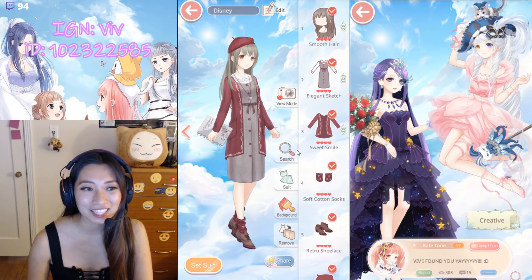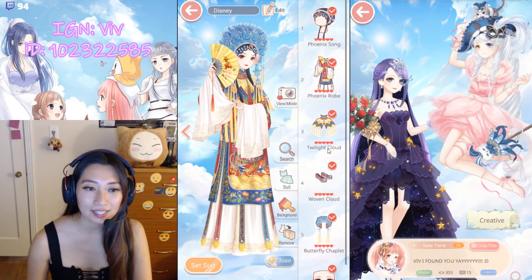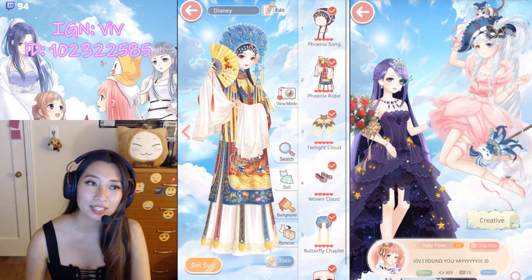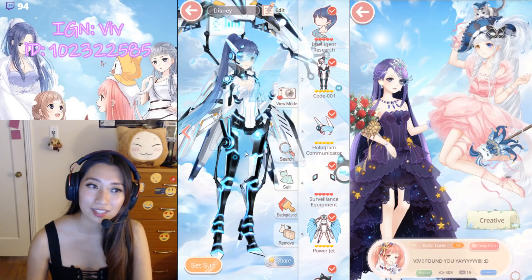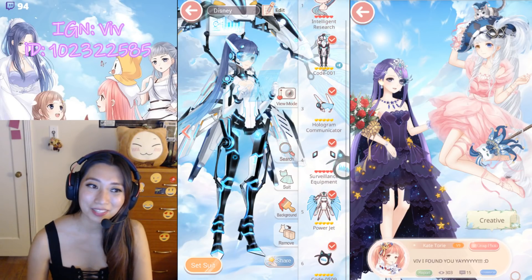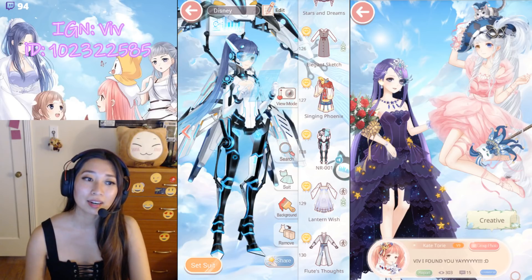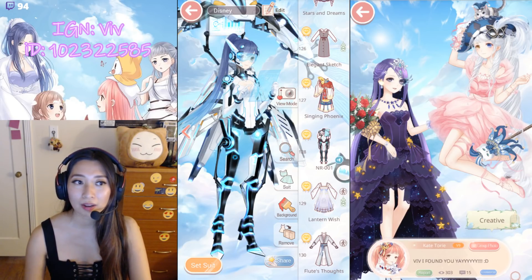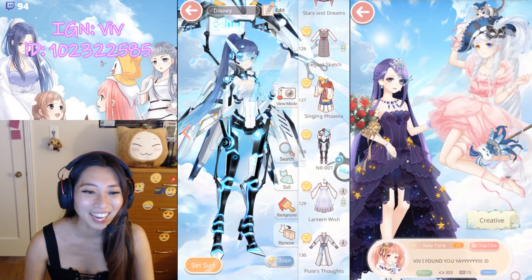Elegant Sketch — also from the association. Two more colors I do not have. Singing Phoenix is next — this is from the Chinese Opera User Shop Pack. NR001 — she talks! This is a recharge suit and she has dialogue when you click her. I have a video of all of the words that she says — she actually says several phrases, so if you want to check that out, it's somewhere on my YouTube.